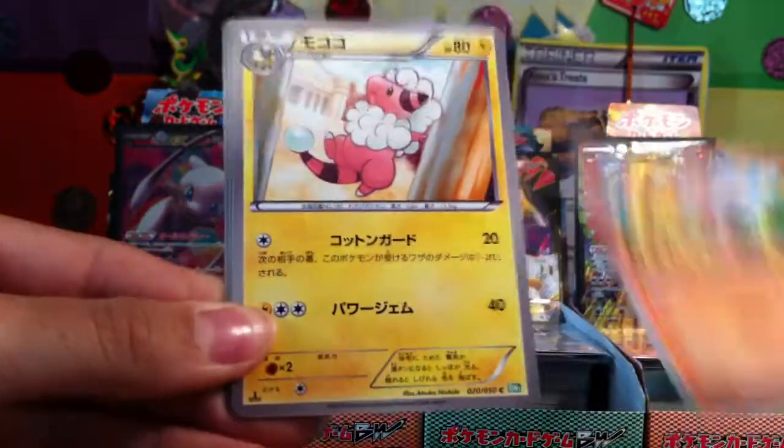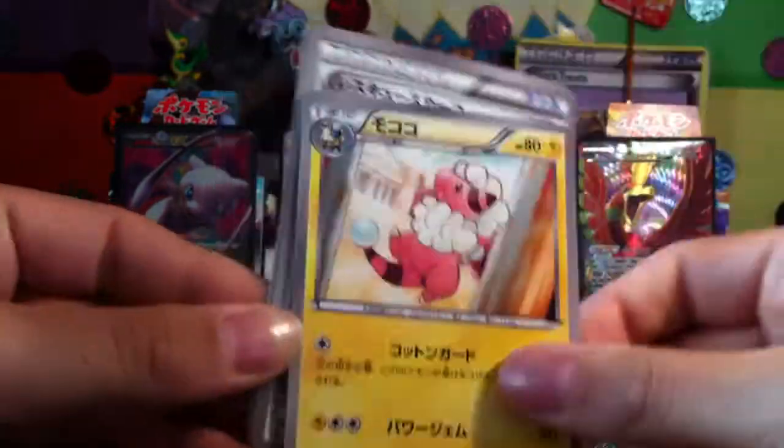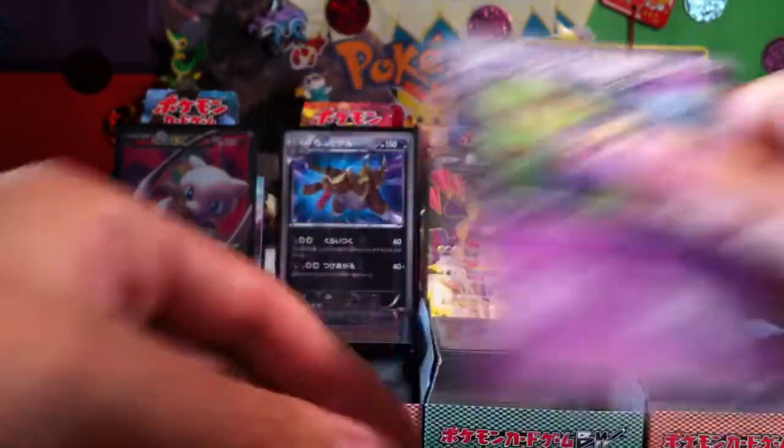Silcoon, Baltoy, Flaaffy, Rescue Scarf and a Dust Hux.